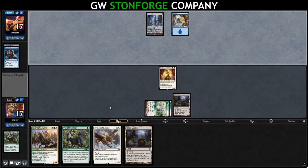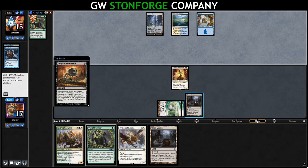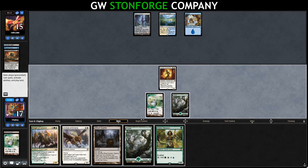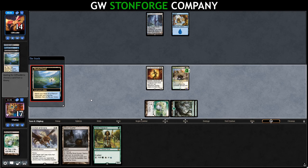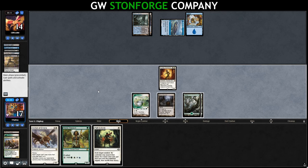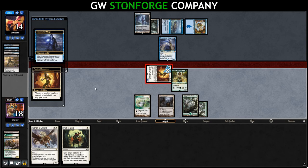We play Noble Hierarch, gain a life, go to combat, and swing in for two. Opponent has Snapcaster Mage targeting Thought Scour. We path the Snapcaster — it goes away and they Thought Scour us, milling a Stoneforge Mystic. We gain life back up to 18, opponent down to 12. We run out Knight of Autumn but they have Drown in the Loch. They run out Thieves' Guild Enforcer milling another Stoneforge. Surgical Extraction on the Stoneforges means we won't be drawing those anymore. Opponent is down to one card in hand. We draw Plains, sack Horizon Canopy, draw another Plains.